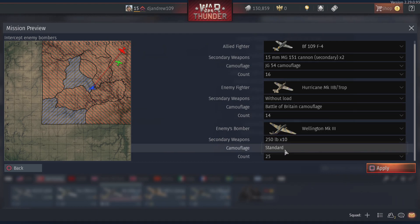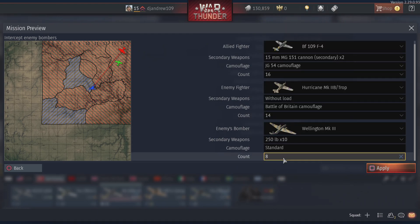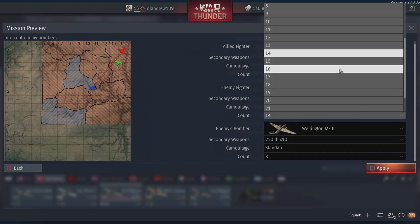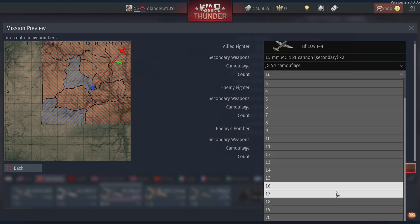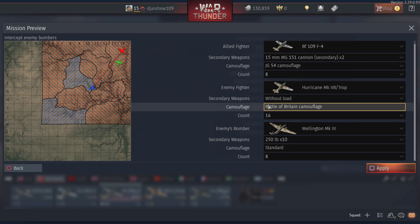We're gonna have eight of these. And eight times two is 16. Let's add two to 14, so we're gonna be facing 24. Actually, let's just give ourselves eight. Yeah, there we are — eight. Let's go.